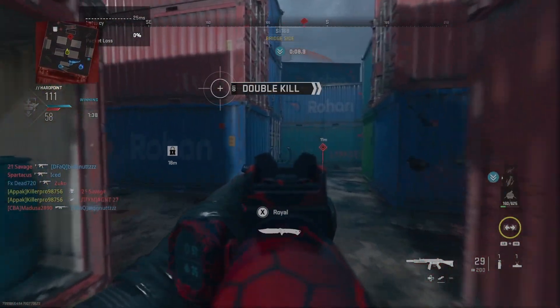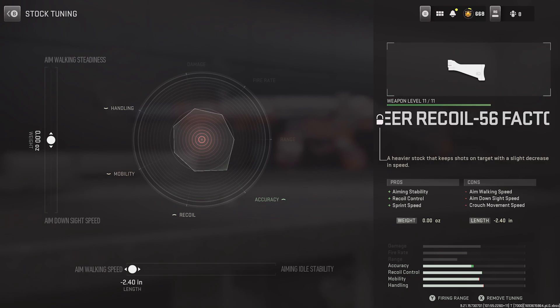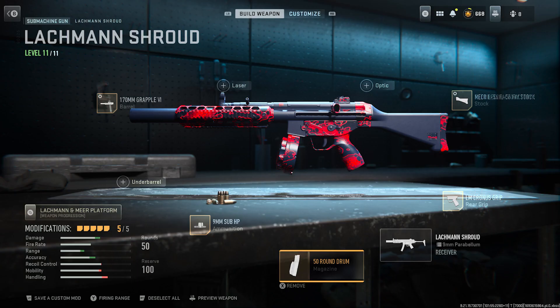Onto the class setup for the Lockman Shroud. I've got the Tuned 170mm Grapple 6, the Tuned MIR Recoil 56 Factory Stock, 9mm Sub HP ammo, LM Cronus Grip, and the 50 Round Drum.